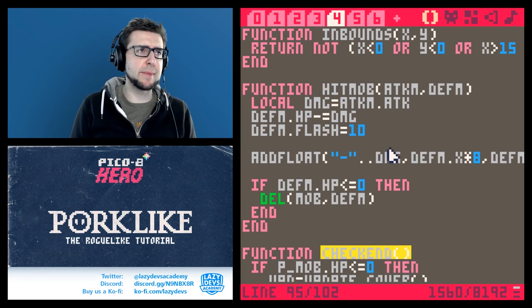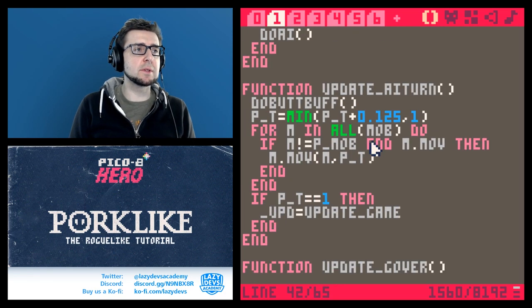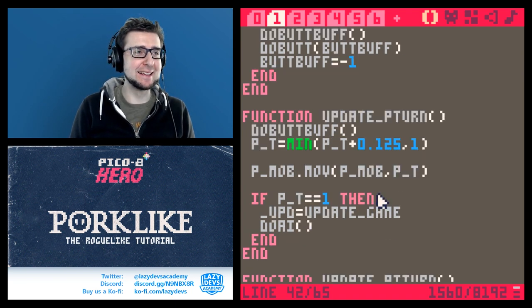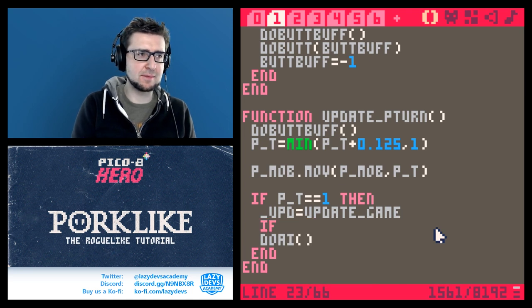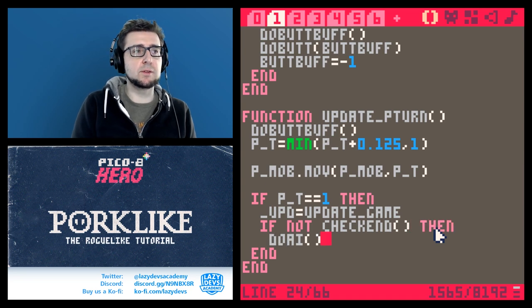Here's why we need to manage the flow of game logic. Imagine my turn is over and I did something stupid — drank a poison — and I'm dead immediately. In that case, I don't want to actually do any AI anymore because the game is over. I don't want opponents attacking my corpse. So I'm going to go: if not check_end, then do AI.